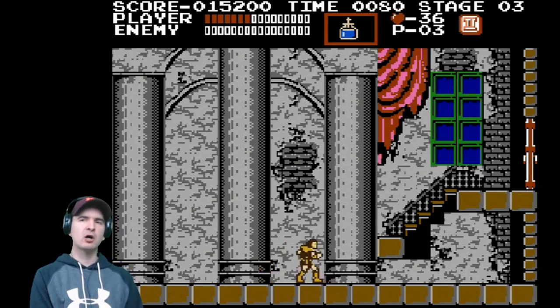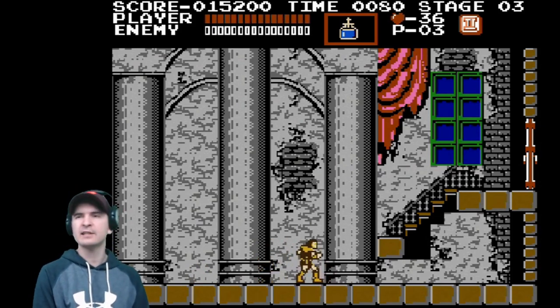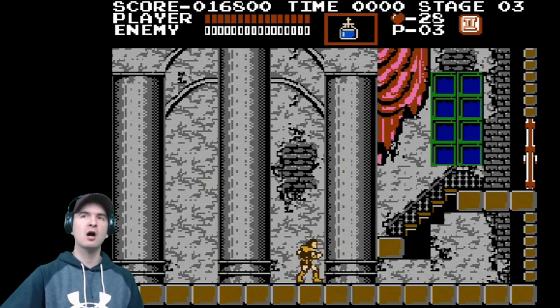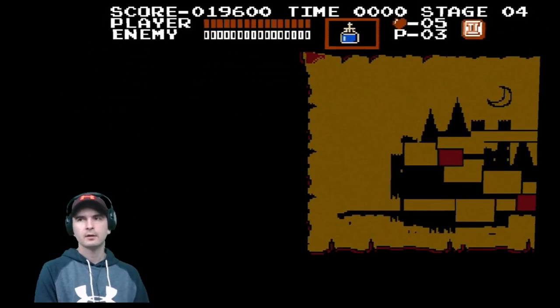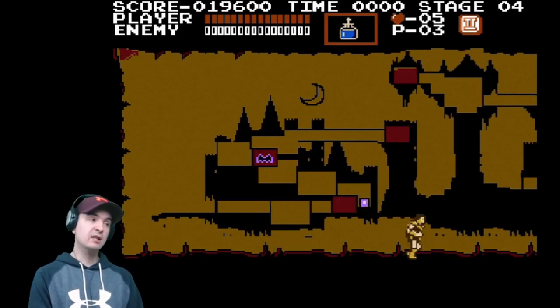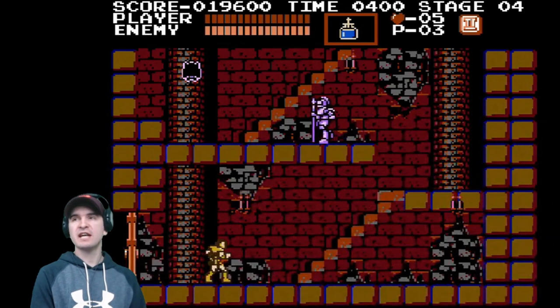Now every time you kill a boss, you'll be rewarded with an orb. Collect the orb and your health regenerates. And then all your small hearts are converted into points. And there is the map. So it's not a particularly long game. We are entering stage 4.